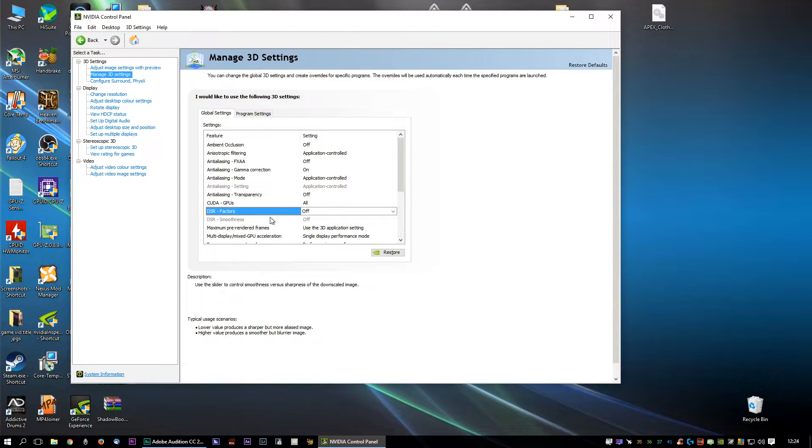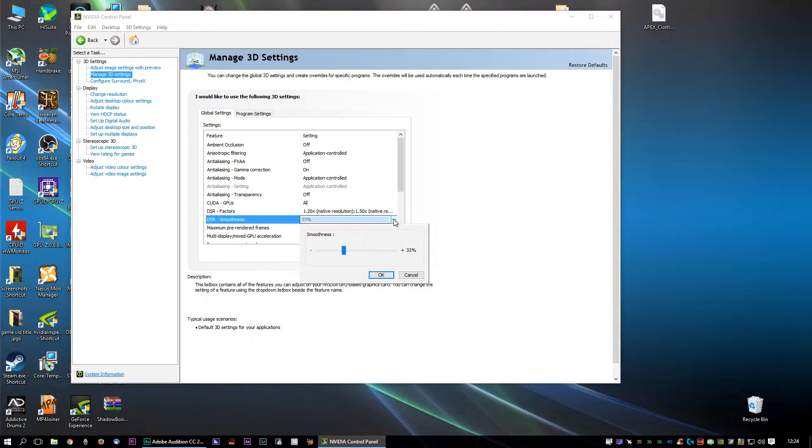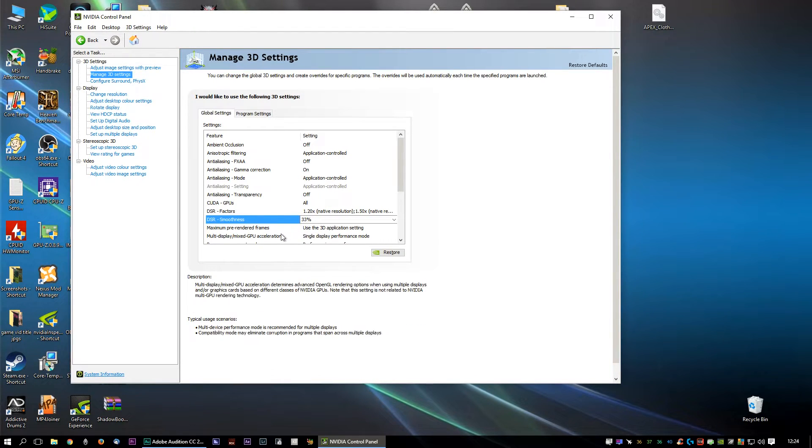DSR Factors has been around since around 2014, and its default is off — the smoothness, which is a function of it, is also off. You've got 1.2 times native, 1.5 times native, and so on. Let's click on all of them and click Apply — a little flash of the screen and it's all done. Apparently anything over 33% smoothness is a big system drop and doesn't actually seem to make any difference, so we're just going to leave that at default.